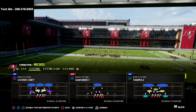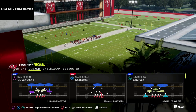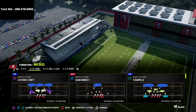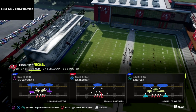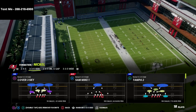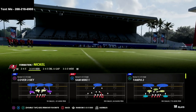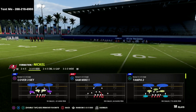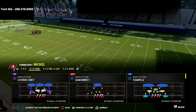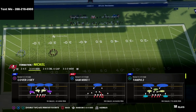The defense comes from the Nickel 335 Odd — Sam Mike 1. This is the best blitz in the game, and I actually have a full defensive guide on the Nickel 335 Odd. If you want the full defensive game plan, there's a link in the description. This is just one blitz — we have about 15 different blitzing concepts in the Nickel 335 Odd this year. It's probably my favorite defense to run.